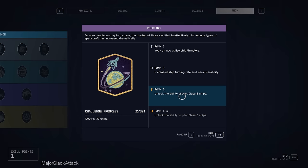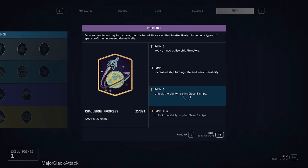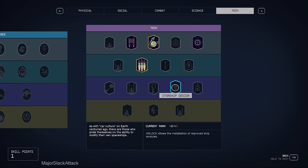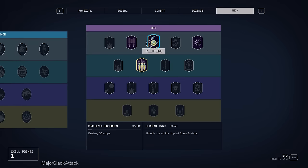With the extra hard rules of engagement, destroying 28 more ships to get Piloting rank 4 — with only class B parts available now — is just not going to be possible. From my calculations we'd have to go up to level 41 to get a decent reactor without having any points in Starship Design. So we're going to have to do it backwards.